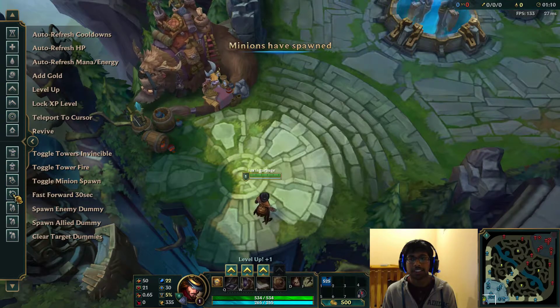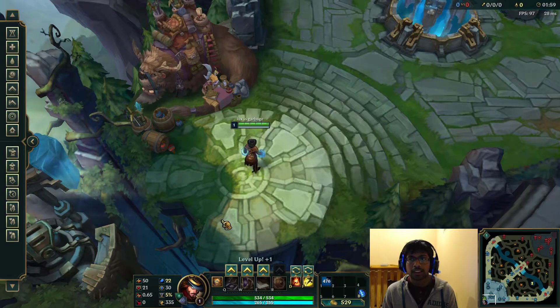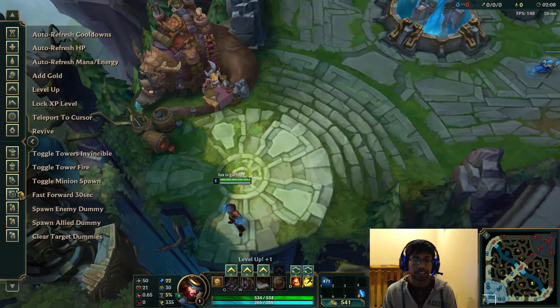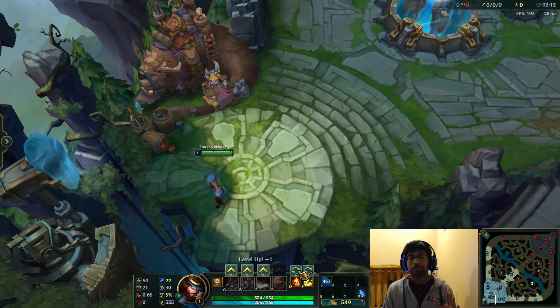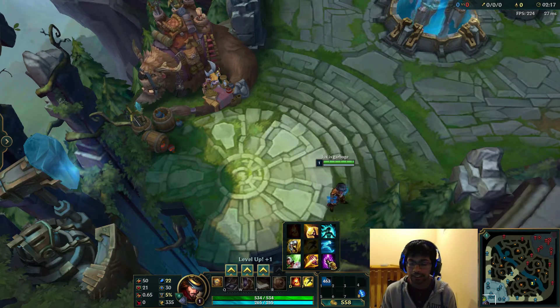I'm going to fast forward to two minutes in the game. Okay, so at two minutes I can use my spellbook now. Let me just despawn the minions.